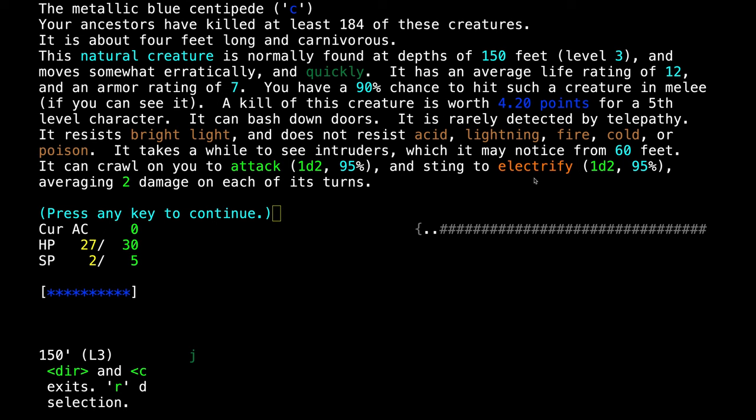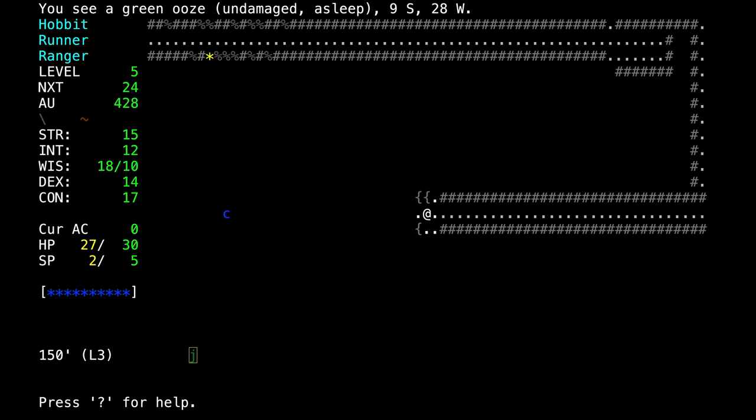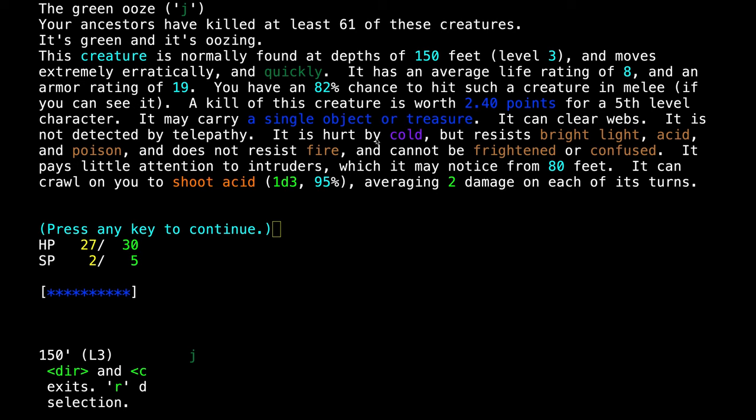This one electrifies and can electrocute us, doing just 2 damage per turn — not too dangerous, but he does move quickly, mitigated slightly by the fact that he moves somewhat erratically. The green ooze shoots acid. It only does 2 damage, but acid is corrosive — it's going to damage our inventory, can destroy scrolls, and harm our armor. Although it can't harm our weapon as long as we're wielding it.